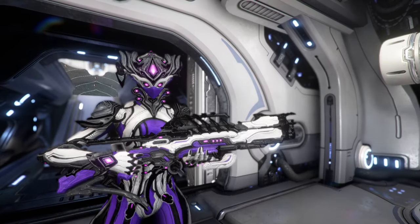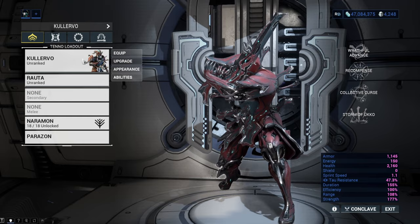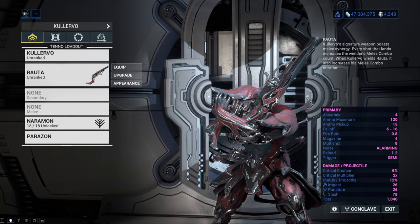Hello everyone, my name is Squad and welcome to a quick video about Kulervo's Bane, a resource that is quite easy to get but you will need a lot of it. It is used to buy Kulervo's parts and his signature shotgun, which looks very nice.